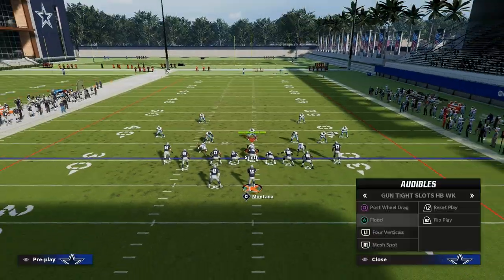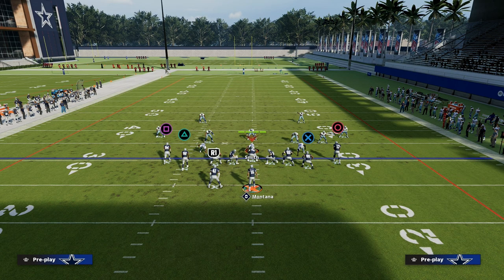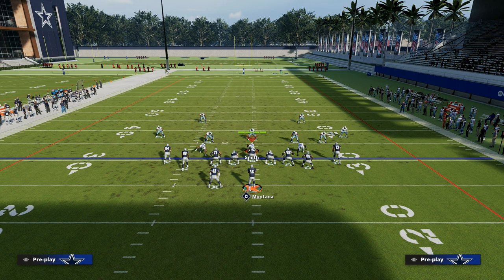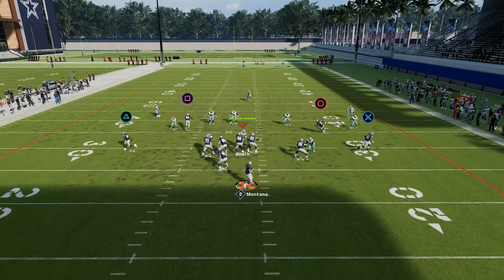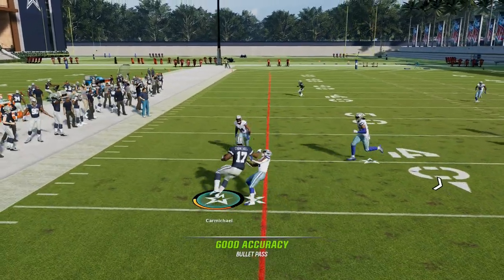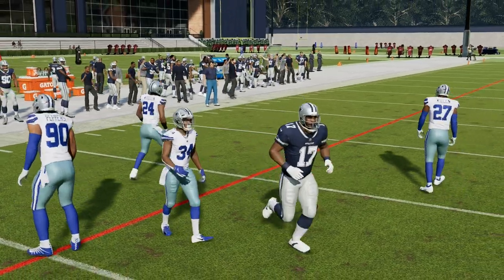There was a play in Madden 23 called Pat's wheel drag. The basic idea: if there's a purple zone on the field, the purple zone always matches up to the wheel route and leaves the drag underneath. You could literally run four verticals and make those reads.